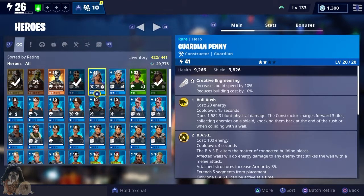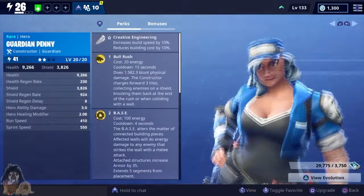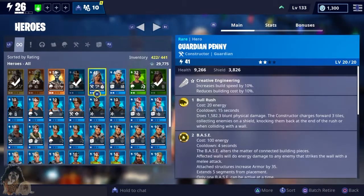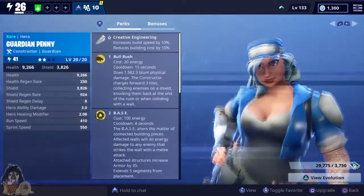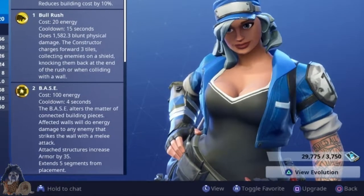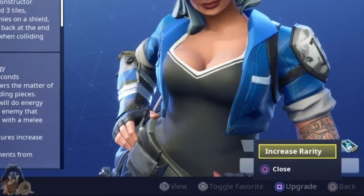So I guess I'm going to upgrade Penny. Square is upgrade — increase rarity.